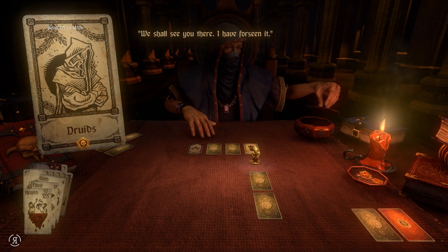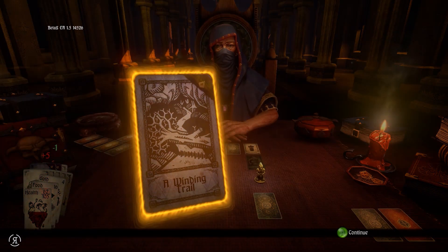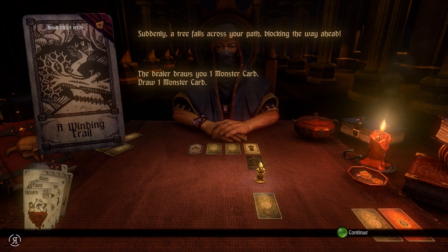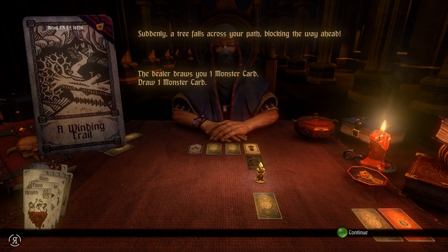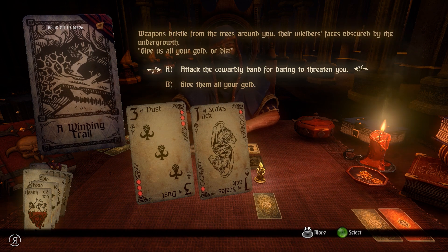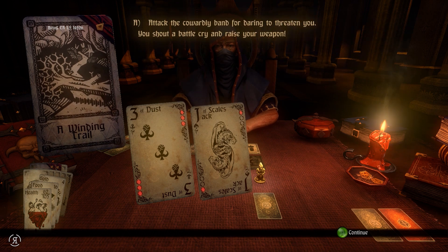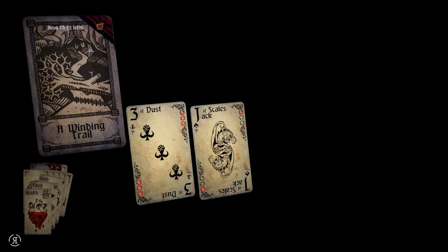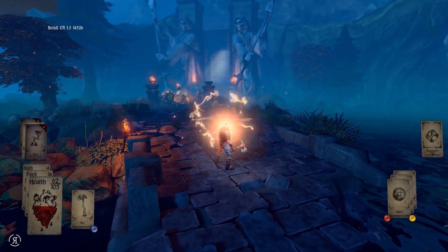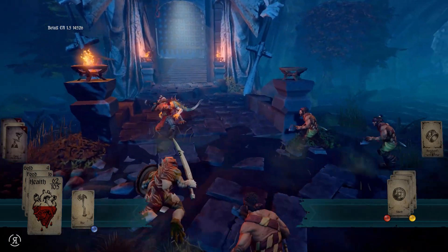Continuing onward - hopefully to the stairs. The winding trail - suddenly a tree falls across your path blocking the way ahead. The dealer draws you one monster card. Please let it be something easy. Oh dear - attack the cowardly band for daring to attack you. We only have 62 HP and we're against the Jack of Scales, which is definitely something I am not pleased about. But this is actually a pretty good map so I'm happy about that.